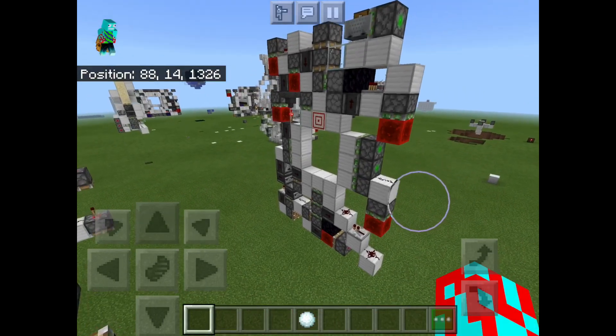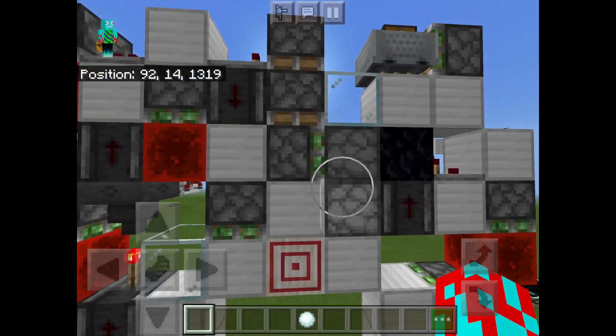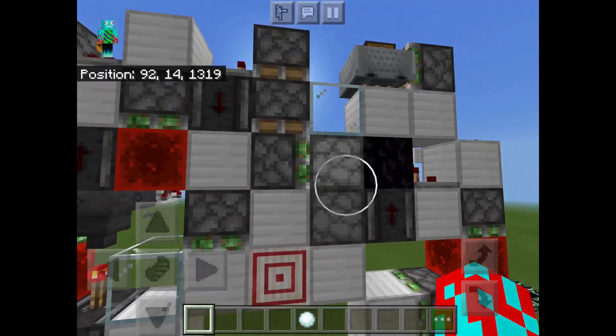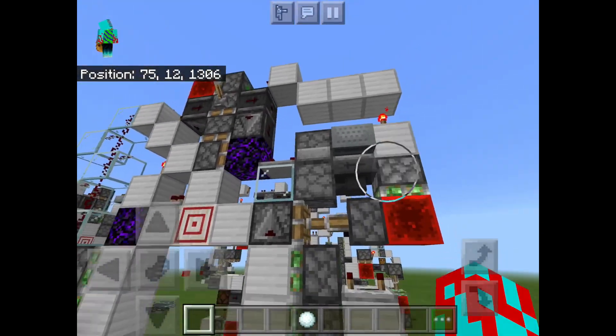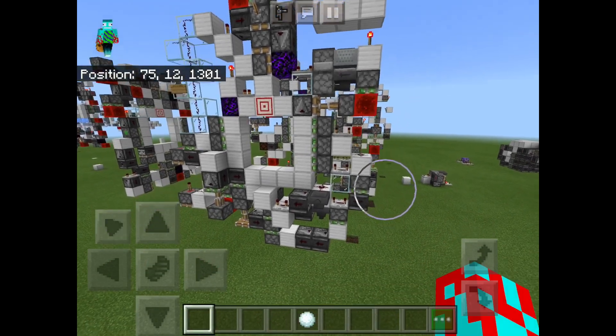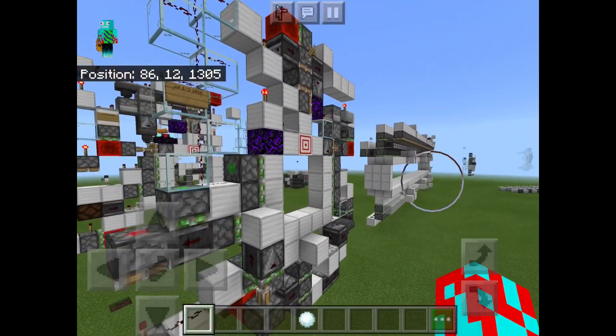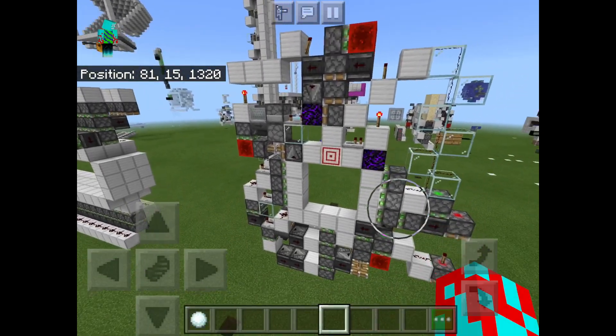The most impressive part of this door, alongside the size itself, definitely has to be this little circuit at the top that detects when the target block is activated and controls the rest of the door. If we look at my earlier designs, you can see that it used a D flip-flop instead of a set-reset latch to control the state of the door. This makes the door bulkier in general, but it did work so I didn't quite bother to change it.